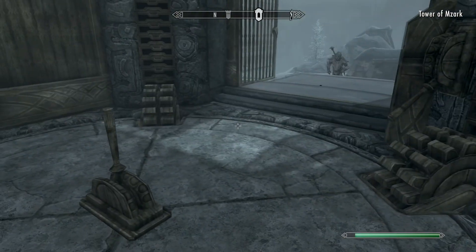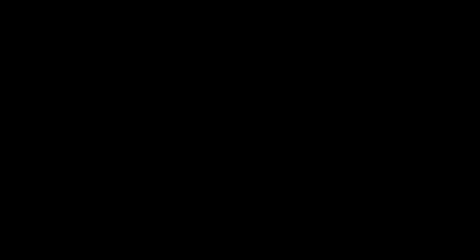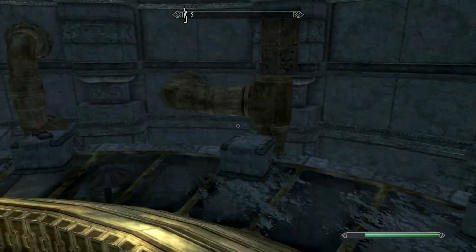From what I've known, it should be down here — there's like a little research place in here. It's like a little scientist lab that's inside Blackreach. I think this is the quickest way to get to it, because the other way you have to go through Alftand, and I'm not doing that because that'll take forever. This is where we got the Elder Scroll from, if you didn't know.